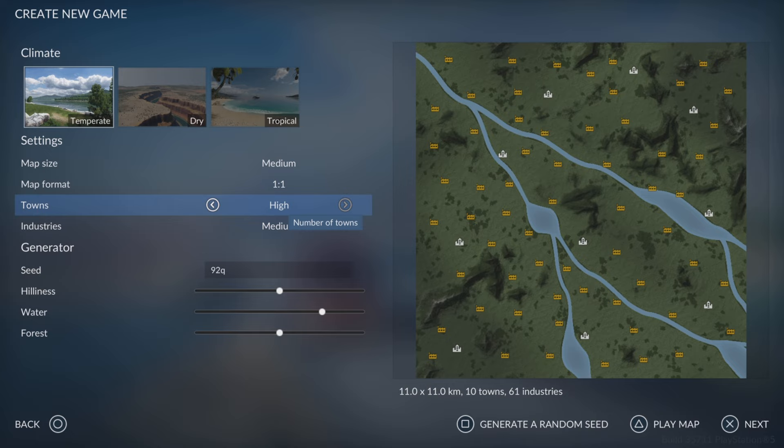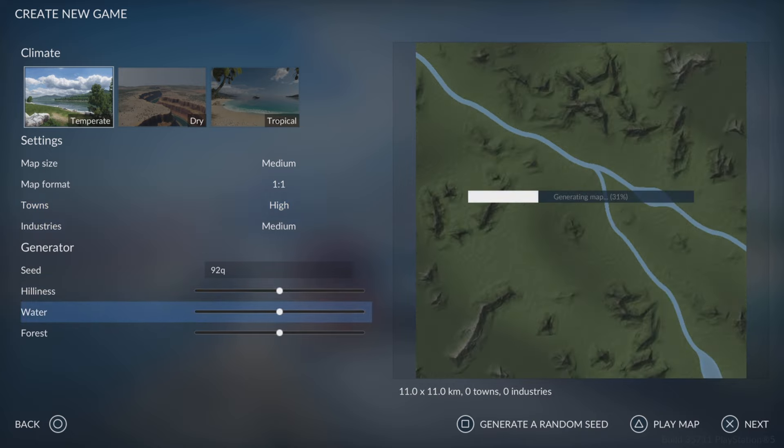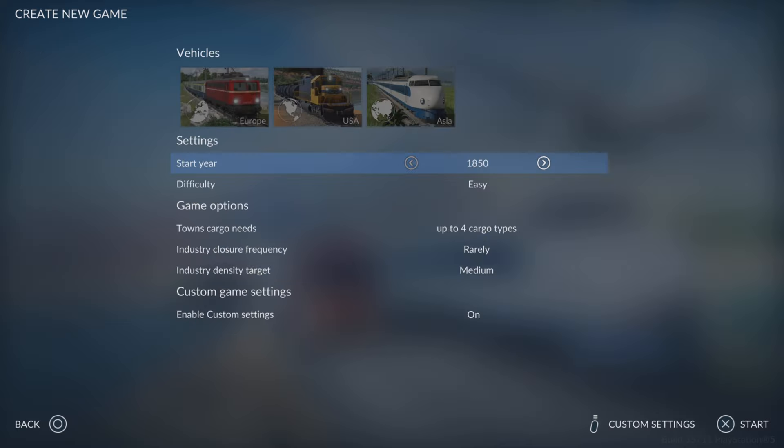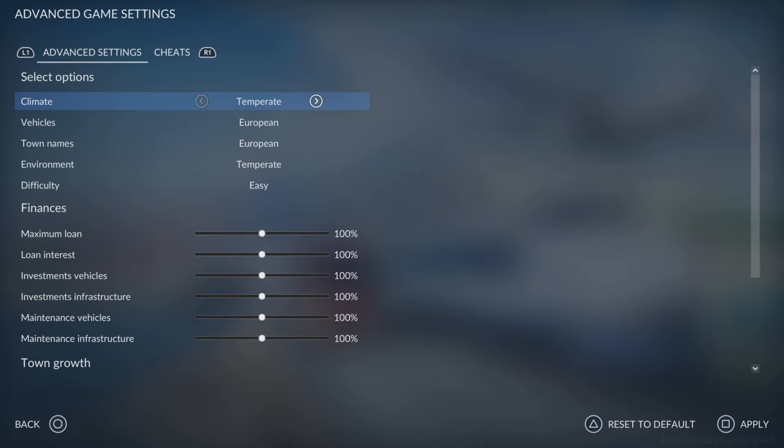Right, here we go. I've seen how to set this up on YouTube. Map size: medium — I'm not too sure how well it runs on console so I'll keep it at medium. We can make a really long map, but let's just do a square map. I want a higher amount of towns because I want more passenger infrastructure than industries — so 10 towns, 61 industries. We'll have a bit of water as well.